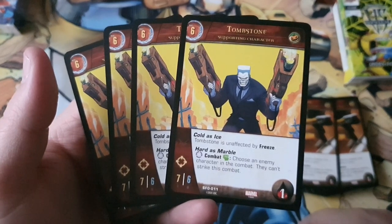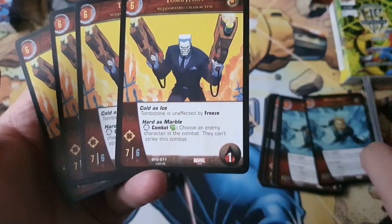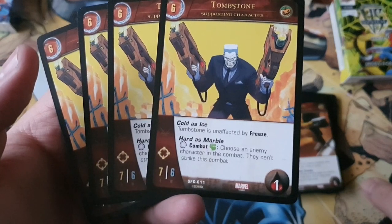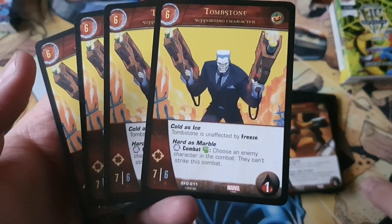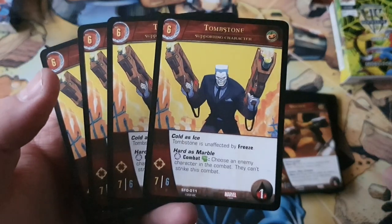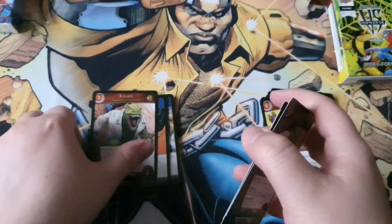Moving on to the six-cost: Tombstone. He's a 7/6 range with one health and has Cold as Ice — Tombstone is not affected by freeze, unlike Hydro-Man who auto-dies to freeze. His power Hard as Marble: any turn in combat, pay a green — if you use an enemy character in combat, they can't strike this combat. Decent stat line and decent power, but Venom is better, so decent but not great.